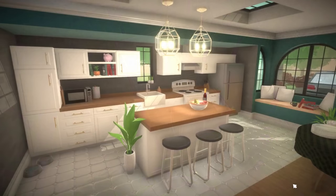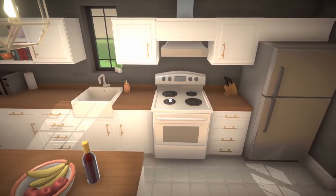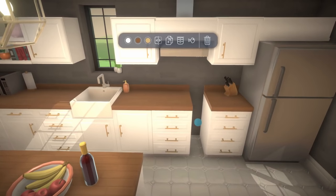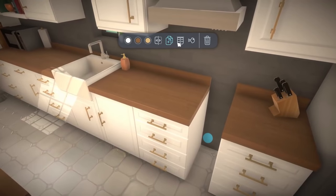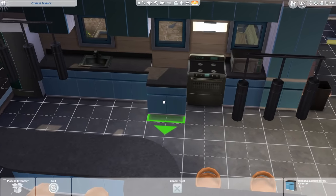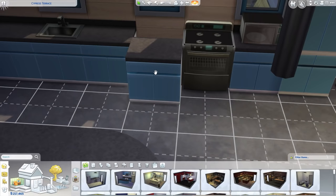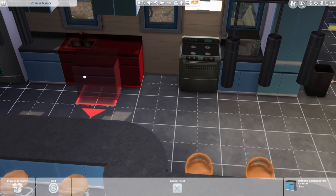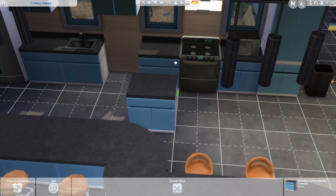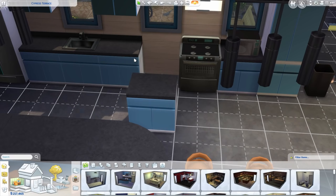Onto the second way Paralives sets itself apart from The Sims, and that's optional snapping. Snapping is the term given to how objects and furniture must snap into place in order to actually be part of your house. The Sims enforces snapping on all objects, so for example, if you're installing a kitchen counter, you can only rotate it in eight directions. Unless you use cheats and run into clipping issues, there is no free rotation in The Sims — but there is in Paralives.